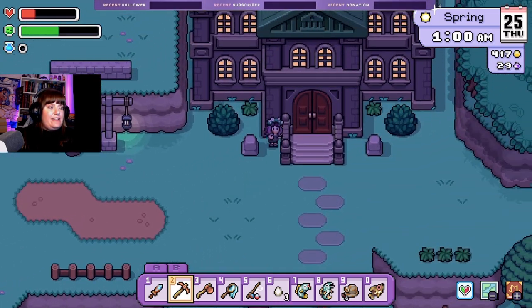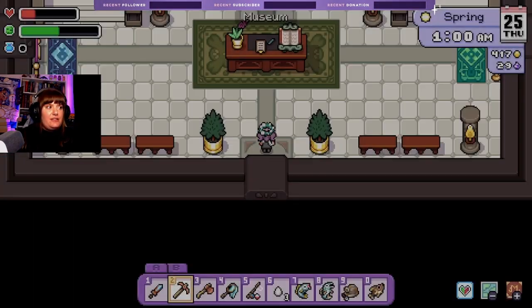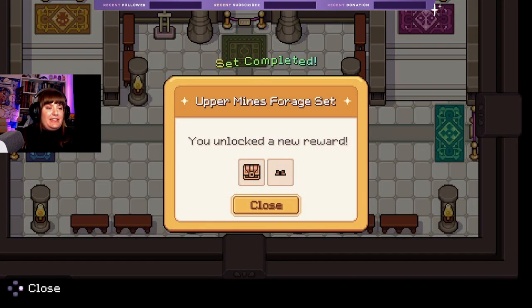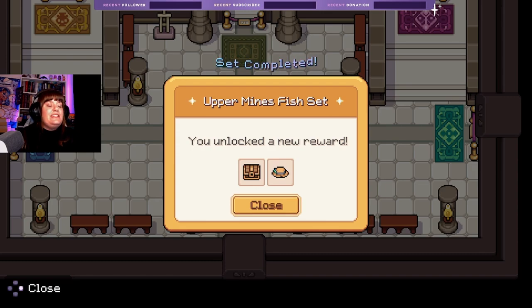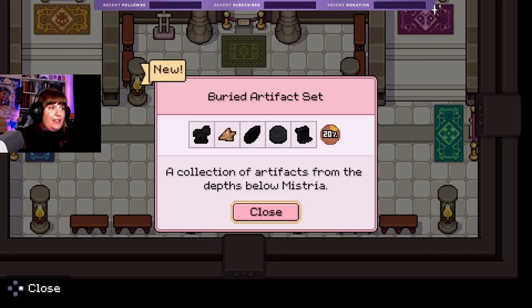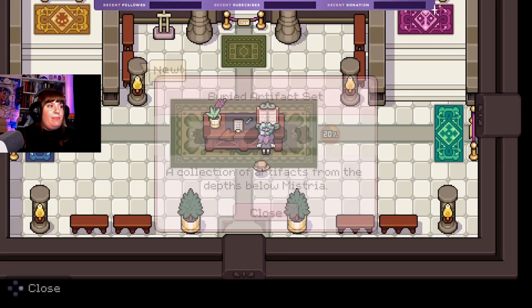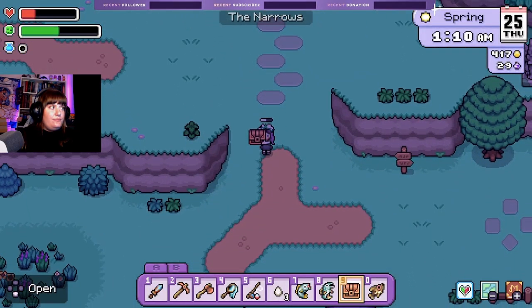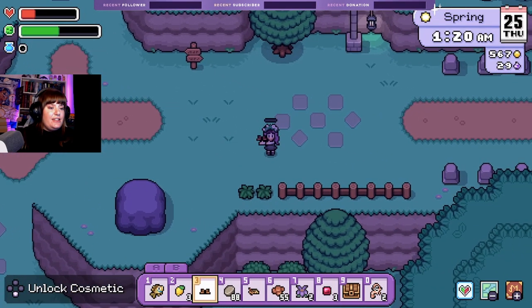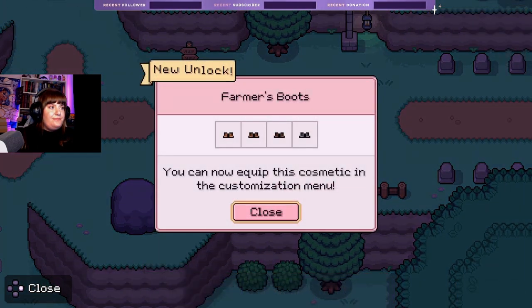So many things. Oh, I think that's the last fish we need to complete that section — yes it is! Neat! We did the forage set as well, and we got the hat, and we've just started the buried artifacts one. And ooh — an iron ingot, interesting. Some farmer boots.